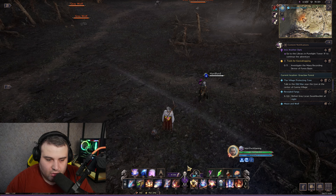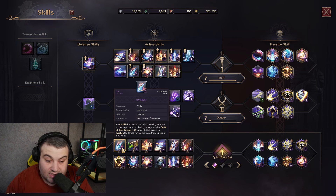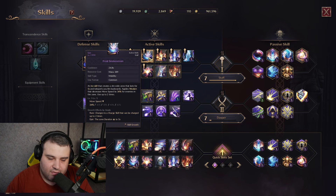First of all, I want to show you the skills. These are the highly important skills and the skill combination I use: this is the poison damage skill, this is the lightning skill, and this is the ice freezing skill — one of the most important ones.